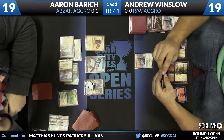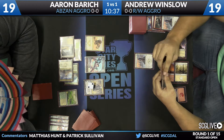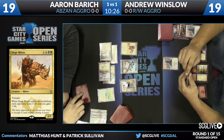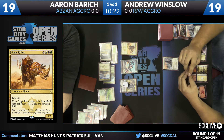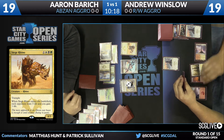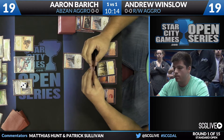The problem with attacking is that if Andrew has Chained to the Rocks, Sorin's dead and Siege Rhino's dead, and you don't have a lot going on. The question is whether Aaron sends the Vampire token. Aaron's last card is Llanowar Wastes, so what's on the table is what he has. He pluses Sorin but leaves both creatures back to defend — a very conservative line of play.